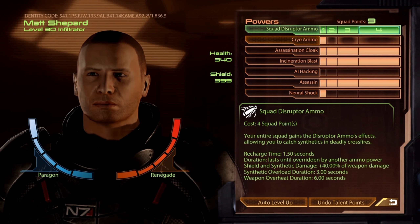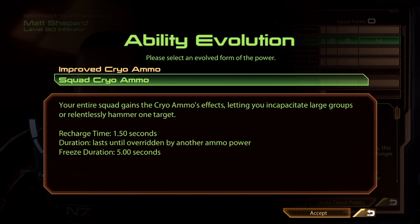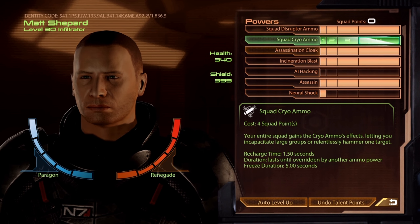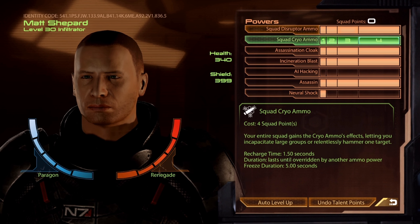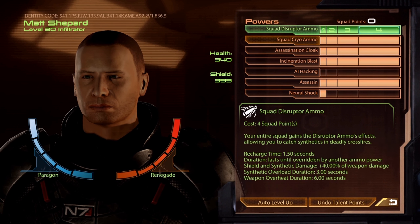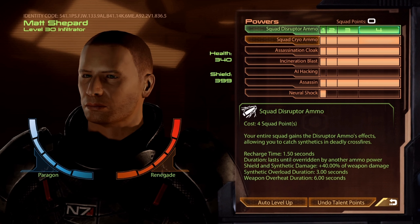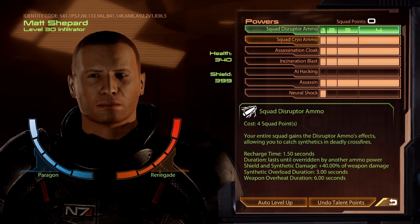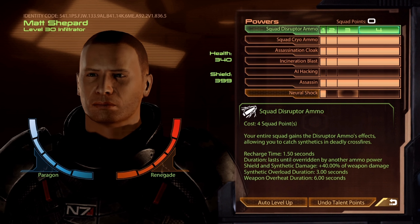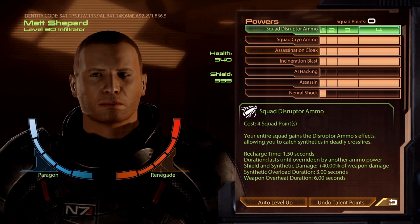Your last 9 points will go into Cryo Ammo and rank that up. You always want the Squad Cryo Ammo evolution. Depending on your mission order, you might have wanted to skip getting ranks 3 and 4 of Squad Disruptor Ammo and gone straight for Squad Cryo if you were doing melee creature missions or husk missions earlier. Of course you can just retrain powers and switch back and forth. This is the way I like to do it — fairly versatile and it should work with pretty much any weapon.